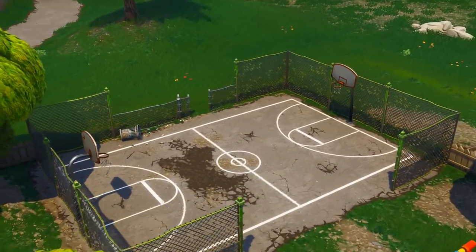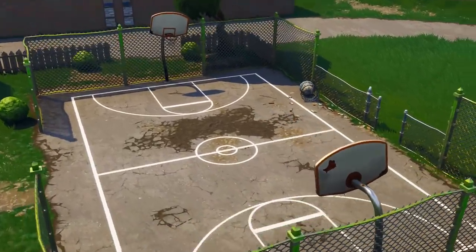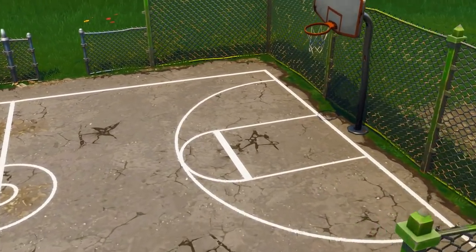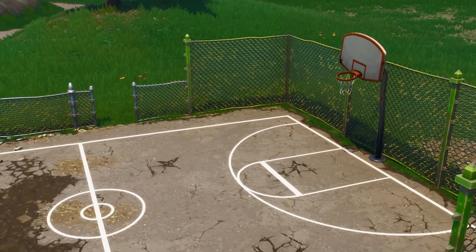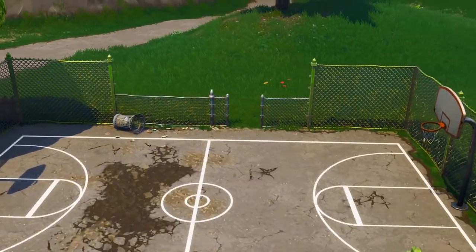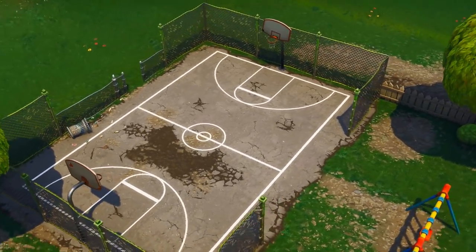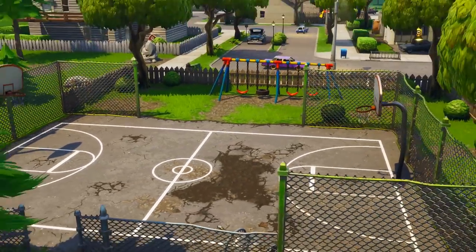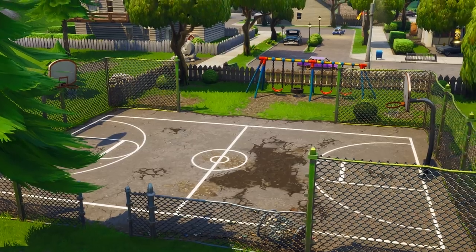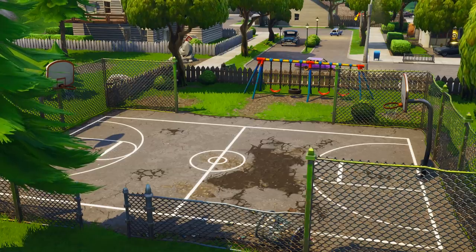Next up, there are two basketball courts right behind Tilted Towers at a little stadium-type area — two hoops there as well. You might be able to get closer here, since it's a smaller, playground-style court. Over in Greasy Grove, there's also another small court with two hoops in another playground area, so you can buzz over there and get those done. You could knock out four pretty easily on this side of the map. In Snobby Shores, the hoops are in the far house backyard — a smaller court with walls around it, which could give you a bit more protection.